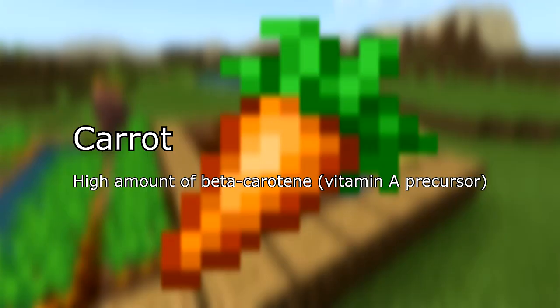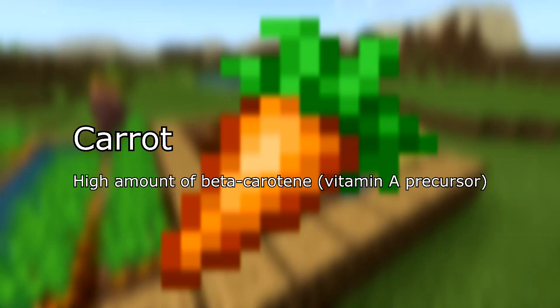In A tier, carrots, which contain a high amount of beta-carotene, which is a vitamin A precursor.